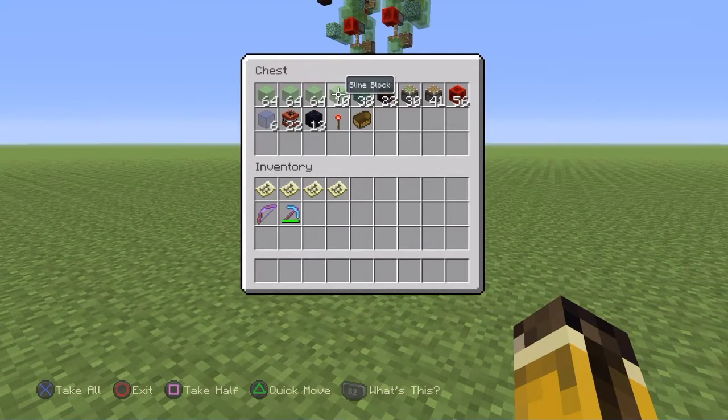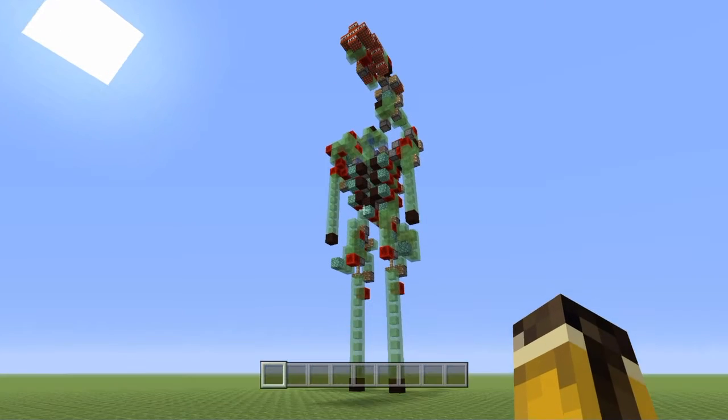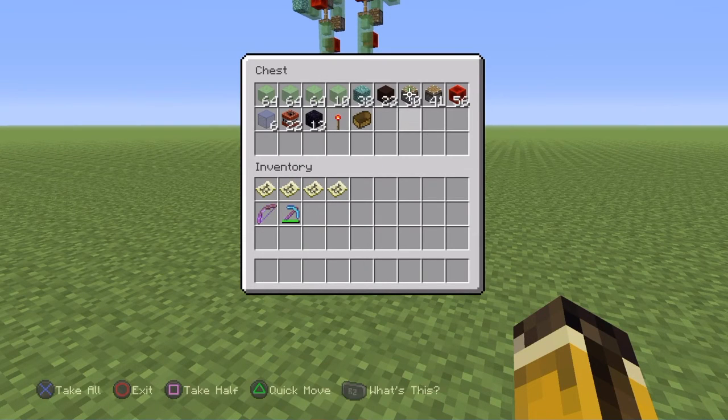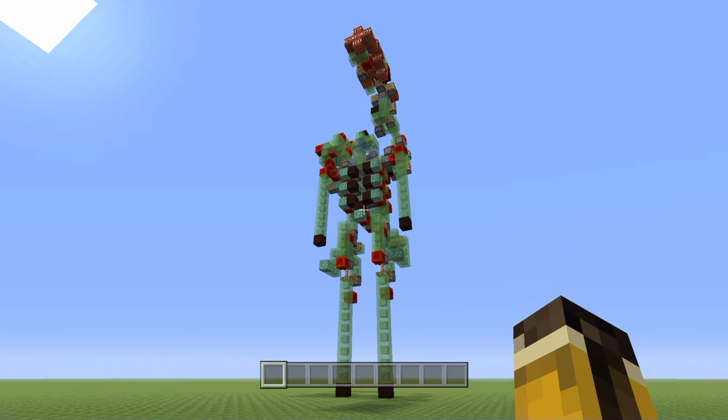For this build, you will need just over three stacks of slime blocks, 38 regular blocks of choice, and 23 more regular blocks of choice as long as they are movable — this is for the double color pattern in the chest area. You will also need 30 sticky pistons, 41 regular pistons, 56 redstone blocks, 6 glass of your choice for the cockpit area, 22 TNT for the missile, and of course extra TNT if you want to use the TNT cannon, 13 immovable blocks — I've chosen obsidian — one redstone torch for start-stop, and one boat.